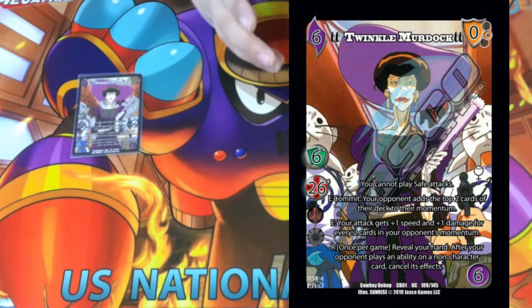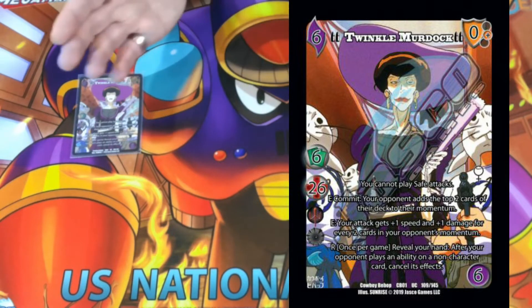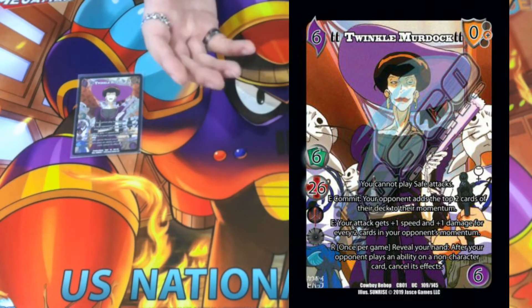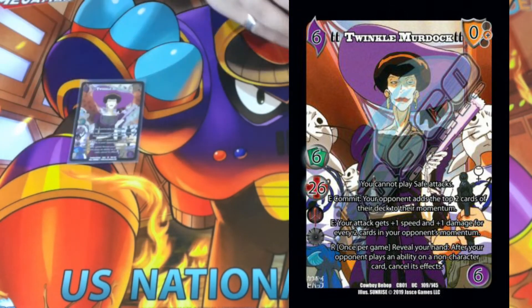She also has a cool R — once per game, reveal your hand after your opponent plays an ability on a non-character card, cancel its effects. Super strong; it gives you the ability to negate anything that could stop you from killing your opponent, or negate anything that stops your opponent from killing you. It's a really good effect and is the reason she is a two-dot. This is her routed form — she came back weaker.